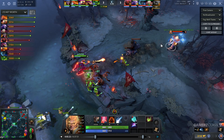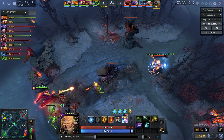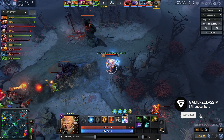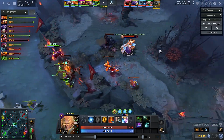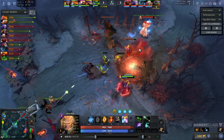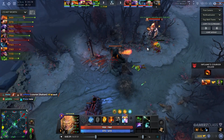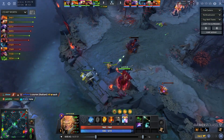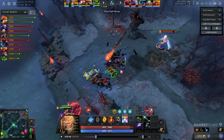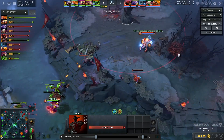I also choose to take a third point in Quas since it got nerfed and I need more HP regen. Usually I'd go Exort for more damage, but coming back to lane I need to heal more instead. As you can see, I try to drag creeps toward my tower — I don't care much about last hits right now, I care about defending the tower. Whenever you can, don't let your opponent push into your tower without defending; you just lose experience.